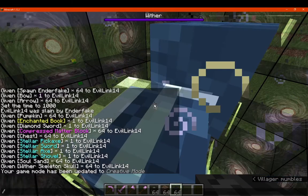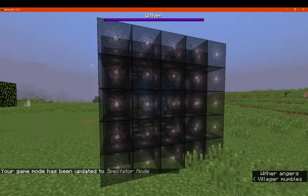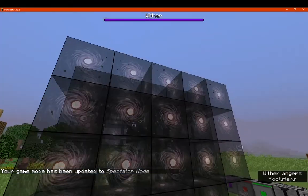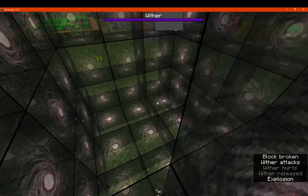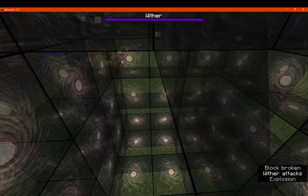If we do this with the wither and go into spectator mode, just to see — you can see the design looks pretty interesting and different. Slightly transparent, slightly interesting design. They haven't blown anything up. They obviously escaped because of the space I've put up here.